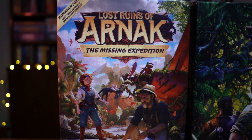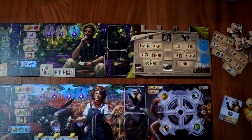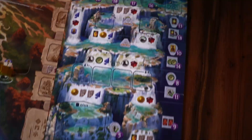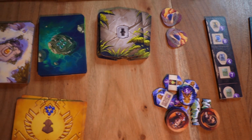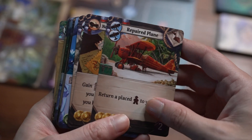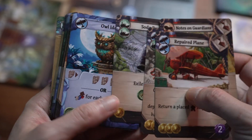So what's in this box that I have here with me? In the new expansion you'll find two brand new leaders, you'll explore new paths to knowledge on two new research tracks, and you'll build your expedition team with new artifacts, items, and assistants — and in general more than a hundred new cards.